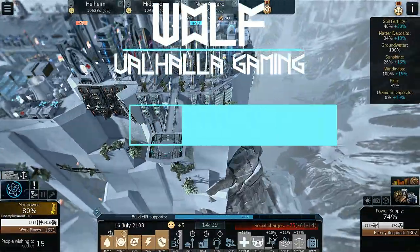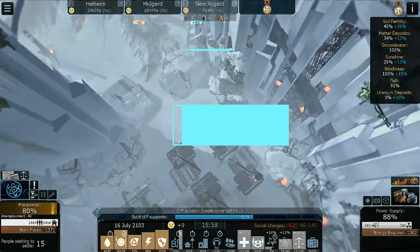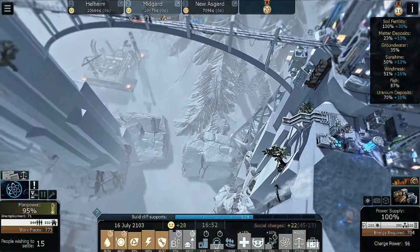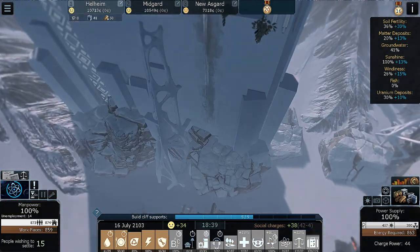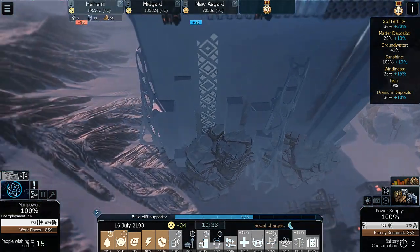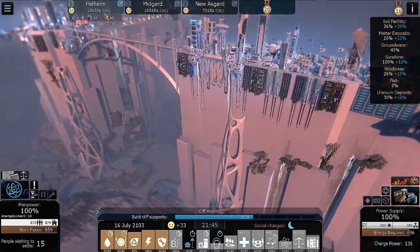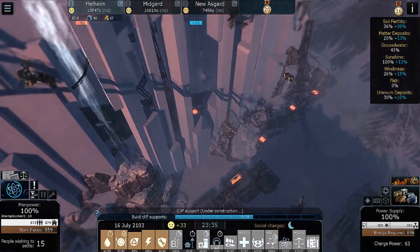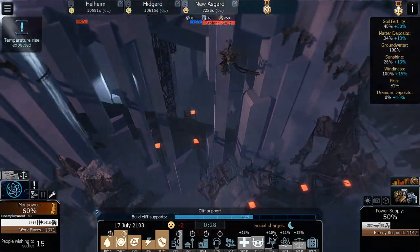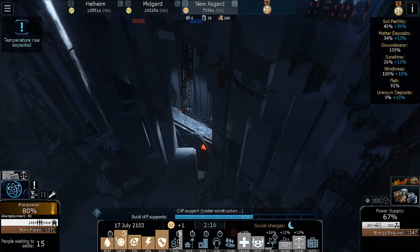Hey cliff dwellers, it's Wolf of Alhalla Gaming and we're back in Cliff Empire. Our cities are Helheim, Midgard, New Asgard, and as you can see five out of nine of the cliff supports have been built. This spider-looking structure is actually what the cliff supports look like when they're done, which is quite nice — they're aesthetically pleasing compared to the random iron structure you see under here, which is kind of ugly looking.